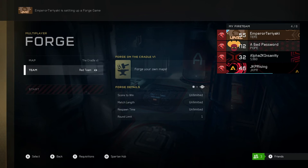Welcome back to The Blacksmith. This is episode four and we are looking at some Halo 5 Forge maps today. Joining me are Jacoby Rising, Bad Password, Amber Teriyaki, and special guest Alpha 2K Insanity.